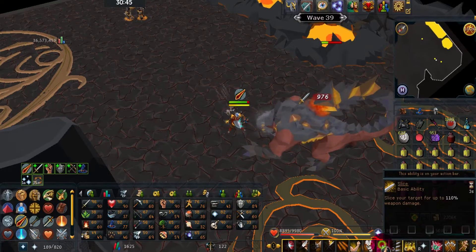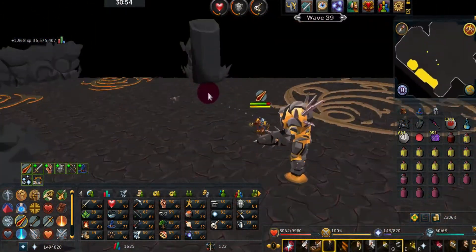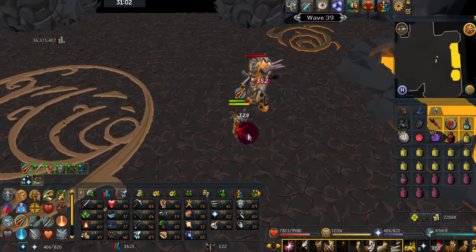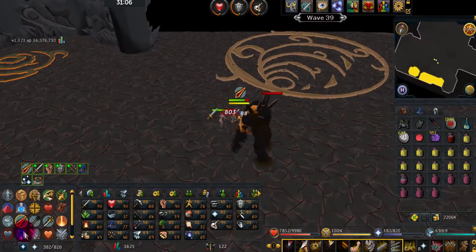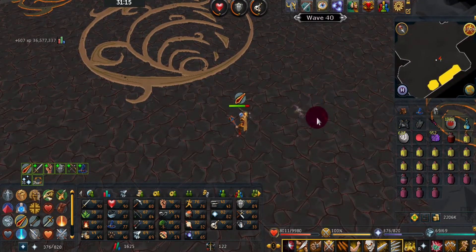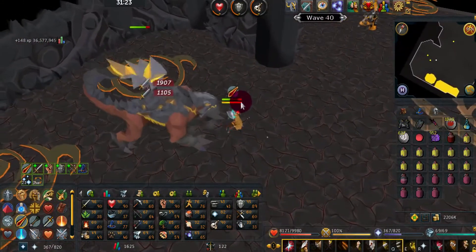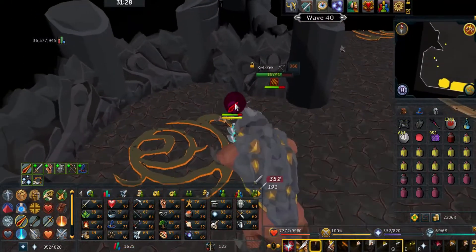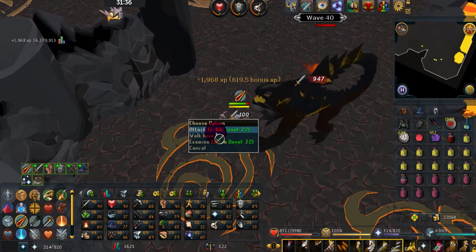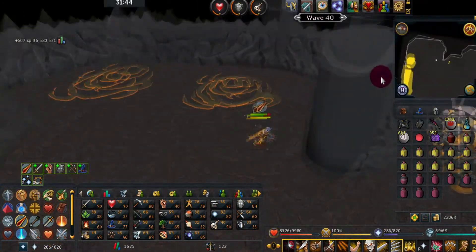It can get pretty brutal when 90s and 360s are attacking you at once — if you're not paying attention your Hitpoints could drop completely. Always remember to keep your Prayer points up. Wave 40: I'm blocking the level 90 with the giant rock and taking out the level 360. It also helps that I'm on a Slayer task — the Slayer helm gives some nice bonuses.